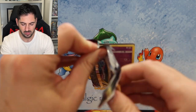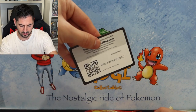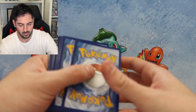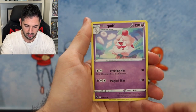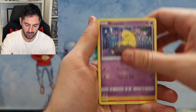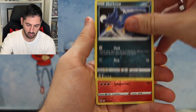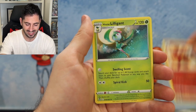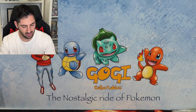This one is Silver Tempest - hopefully pull the Lugia alternate art. We can add a few more things to my grading pile. Cards are: Slurpuff, Lance's Arcanine, Drowzee, Misdreavus, Wailmer, Murkrow, Torracat, and a Lilligant. Nothing there either.